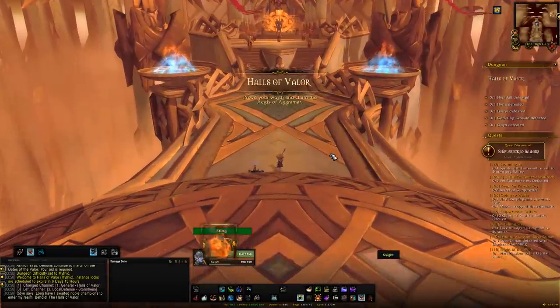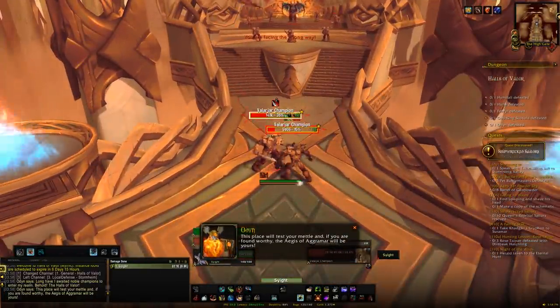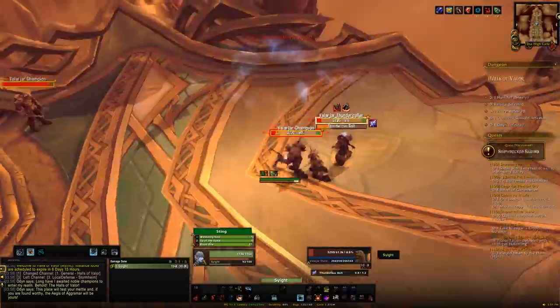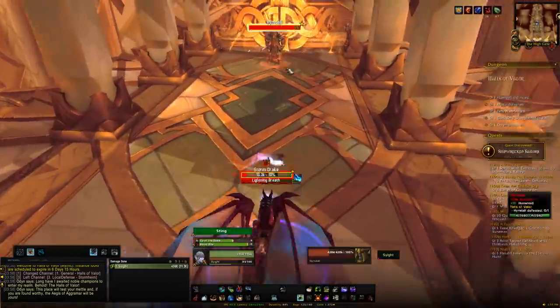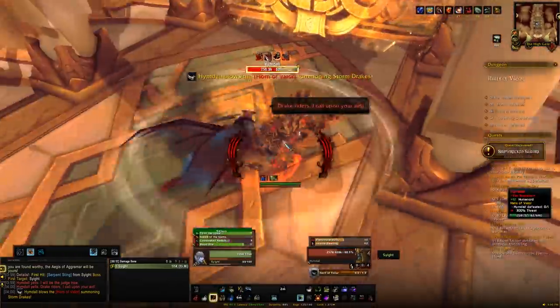You had to solo Halls of Valor Mythic, which wasn't easy at the time. Now that you're level 120 it's going to be a lot easier. You can try this at 110 but it will be more of a challenge and you will need some gear. Essentially, head over to Halls of Valor, which is in Stormheim, make sure you're on dungeon difficulty Mythic, head inside, and start clearing the trash up to the first boss.